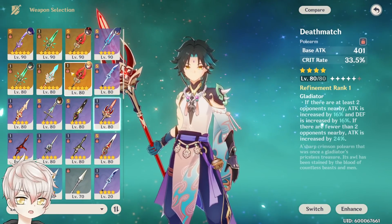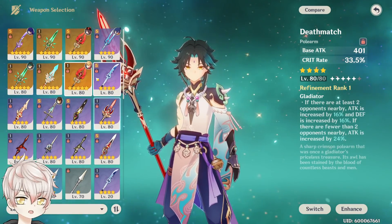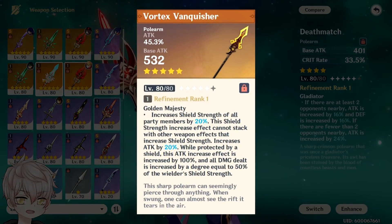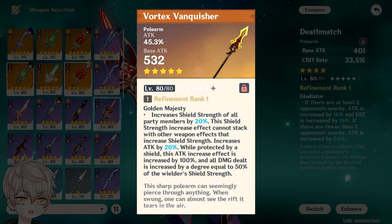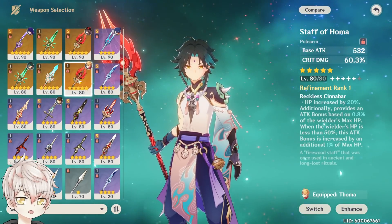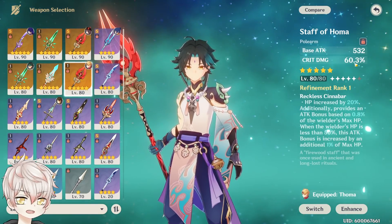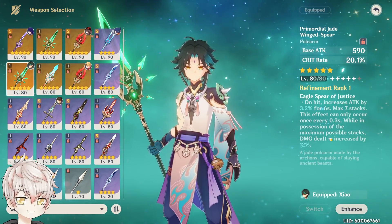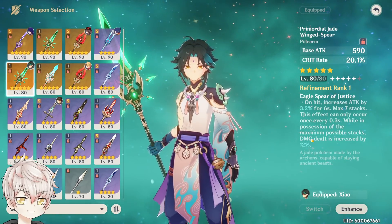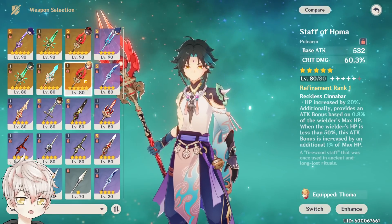For 5-star weapons, out of the current five polearm choices, three are solid, one is mediocre, and one is a pass. Vortex Vanquisher is actually a pretty great stat stick for Xiao, especially when running him in a Zhongli or shielded composition. Our two crit choices — Jade Spear and Staff of Homa — are definitely the go-to's for Xiao. Staff of Homa is a heavy stat stick with HP-to-attack conversion on top of a juicy crit damage secondary stat. Jade Spear is a scaling weapon that reaches max effectiveness pretty early in his burst rotation — since his burst isn't a snapshot, you don't need to worry about achieving max stacks prior to activating. I'd recommend Jade Spear, Staff of Homa, and Vortex Vanquisher as the top three picks.